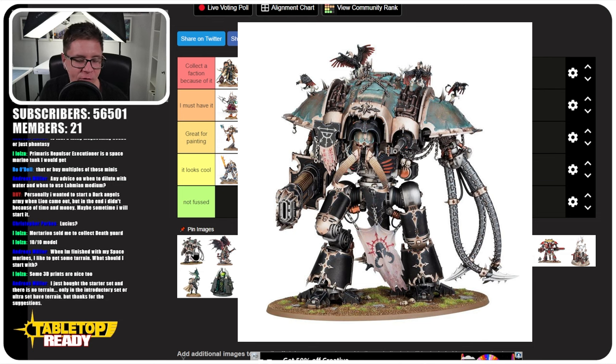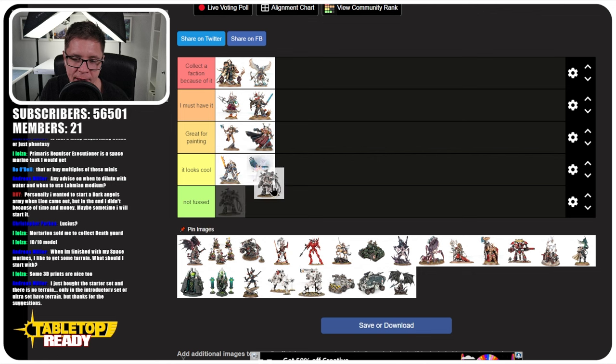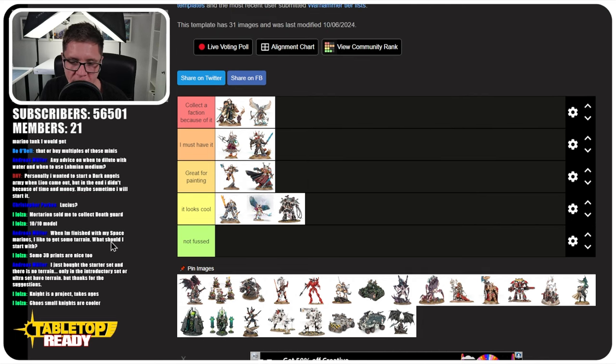Next is the Chaos Knight. I haven't had this miniature. For me personally it looks cool, and I think the Imperial one is going to go higher. For the Chaos one, I don't feel the urge to paint it. When you're painting a large model it can affect the enjoyment you have — I think I'd lose interest halfway through. There are too many metals. So that's why it goes in 'Looks Cool' but not 'Great for Painting,' just because I'd lose interest halfway through.